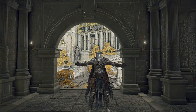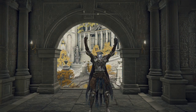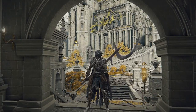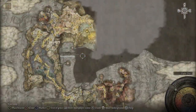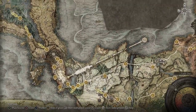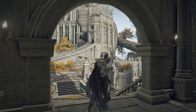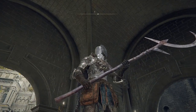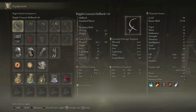Hello everyone. I am slightly lost in Elden Ring once again. So I've done a lot of work since the last episode. I now have the scaled armor — I dealt with what's-his-name, so now we're wearing that instead. I'm pretty sure those are meant to be dragon scales. We got the Ripple Crescent Halberd, and I got it up to plus 16 because it scales with arcane.